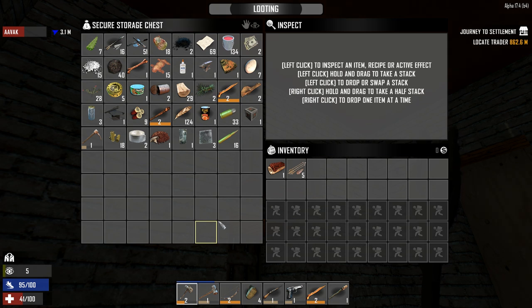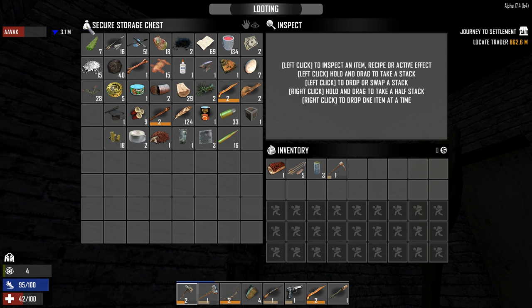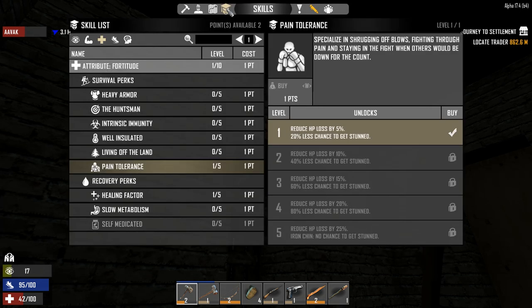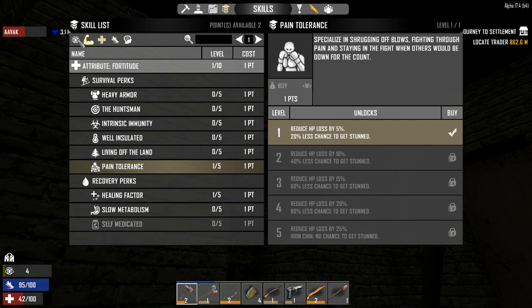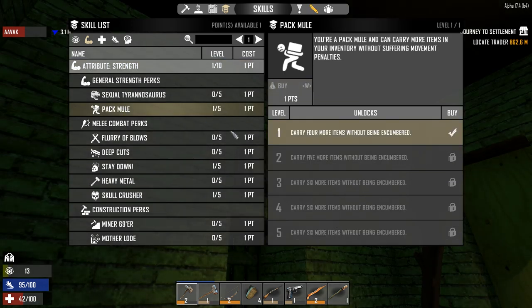I'll place the cooking pot — do not let me forget that cooking pot. As I've got a level in master chef I can make some things. I can make bacon and eggs since I've got eggs and meat — in fact I can make two. That's going to require 32 seconds of fuel; one piece of wood will do that. I'm going to take a point in pack mule to get a little more carry space.